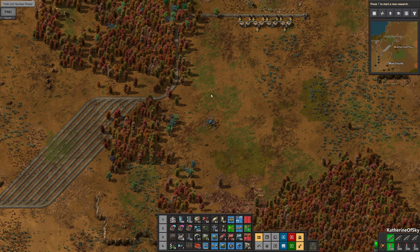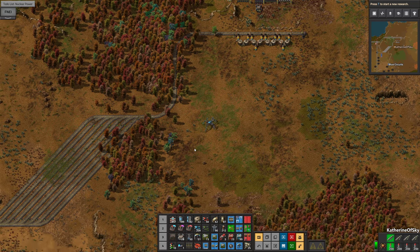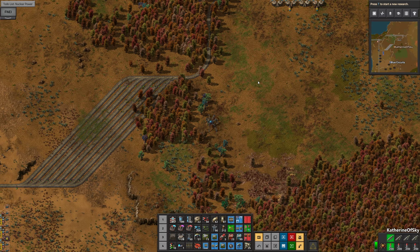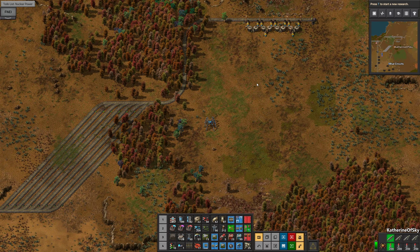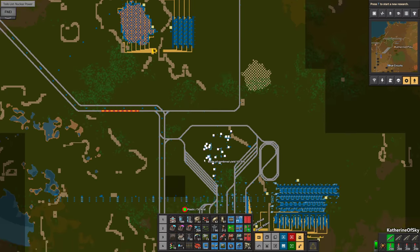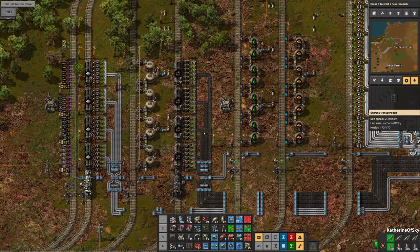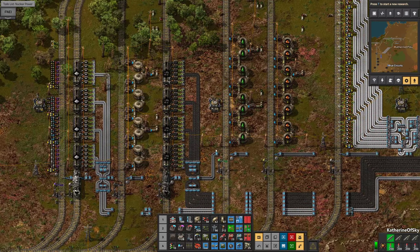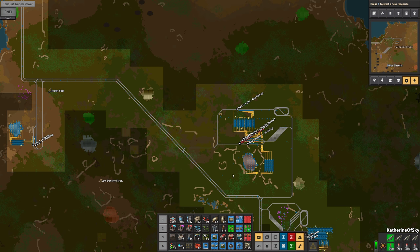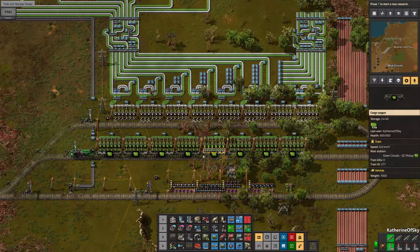The next train station that we want to add — I think we can route these easily off to the side here — we're going to want reds next. And I think we can have probably an eight-train, even though we're not going to need that many. We can use one of these very simple unloaders, which is just more than we need actually. Do we have it the other side? Let's see if we can find one of these unloaders on the opposite side — it is the right side.